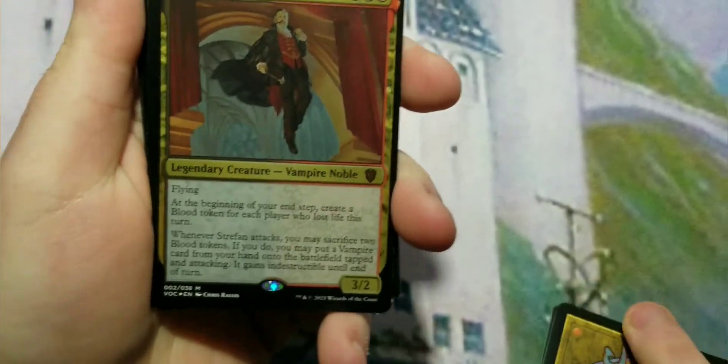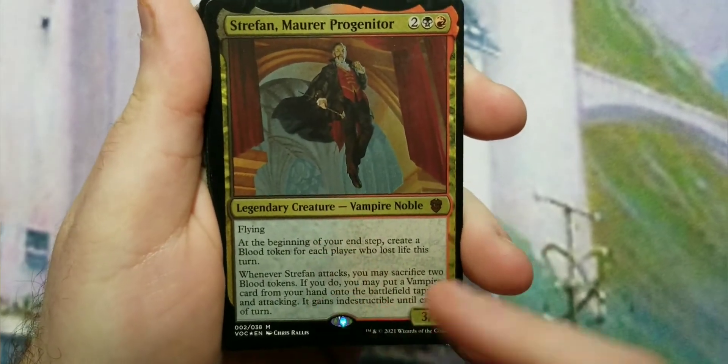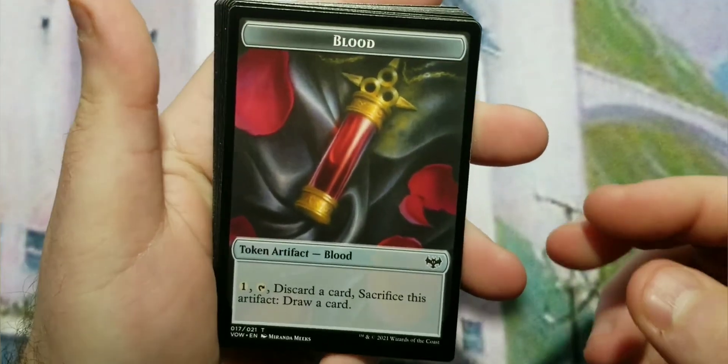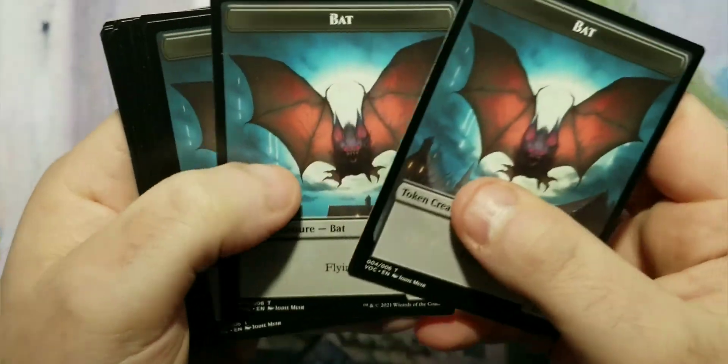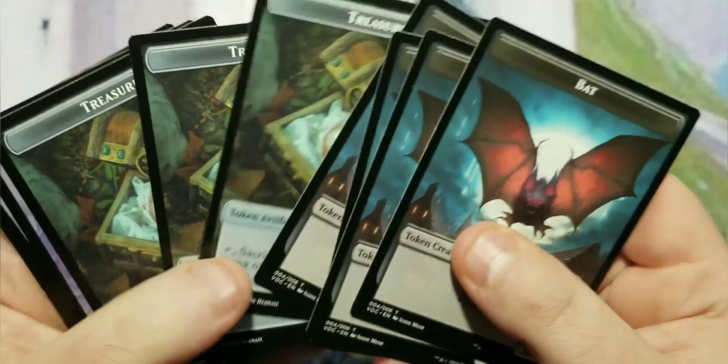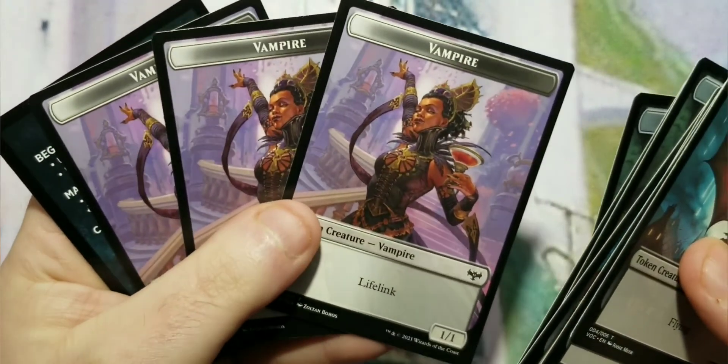And then of course the oversized commander version that comes with the deck. Tokens: blood tokens, bat tokens — pretty cool looking — treasure tokens with eyeballs, and vampire tokens. That is the contents of the Vampiric Bloodline Commander pre-con that Wizards put out for Crimson Vow. This is the second of the two — the first one was the spirits one.